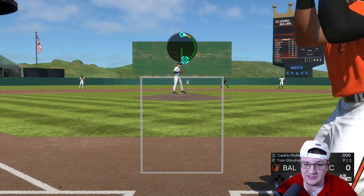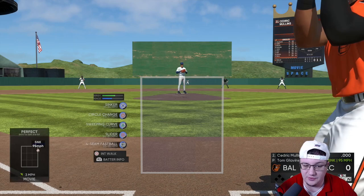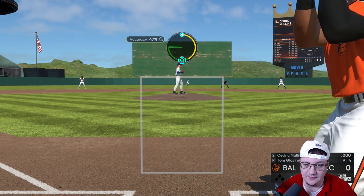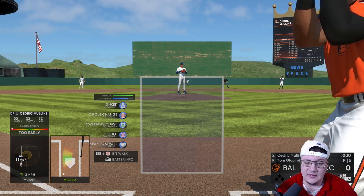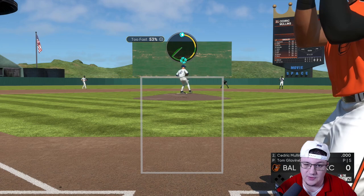If you're facing a lefty, put that sinker right back on the inside — just dot that sinker on the inside, super hard to deal with. You can put the slider down and away to get them to guard the inside sinker. They're never going to be able to hit that slider on the outside. The sweeping curve I don't use too often, but you could always dot it on the outside.